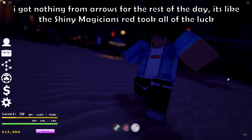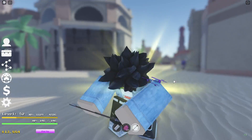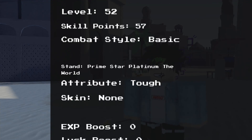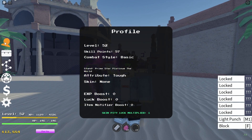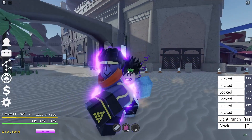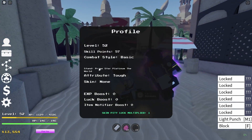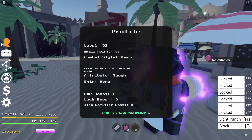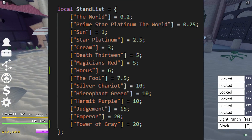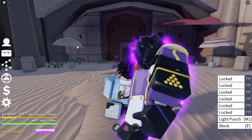I got nothing from arrows for the rest of the day — it's like the shiny Magician's Red took all of the luck. Then it should be Anubis or a Cream... yes yes yes yes yes oh my god! No way, I just got this — no way! I just got Prime Star Platinum The World! Finally, let's go! That took way too long. I don't think you guys know how long that actually takes — that took like three days of gathering arrows and just using them, and we finally got what we were looking for. Prime Star Platinum The World, 0.25% — I mean it's not as rare as The World, but 0.25 is still very rare. And I'm so glad we didn't get a trash attribute on it.